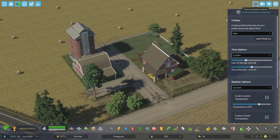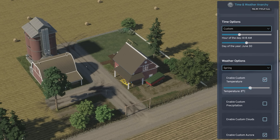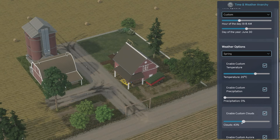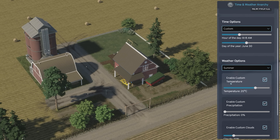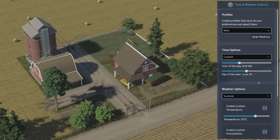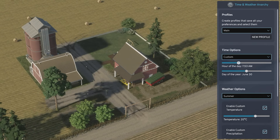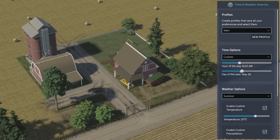Now let's take a look at Time and Weather Anarchy. For builds set in Spring, Summer, or Autumn, I usually set the temperature anywhere from 20 to 30 degrees Celsius. I disable precipitation, and I like having some light clouds in the sky, so I set that slider to 20. I also set the weather options to Summer, as I find this gives the best colors in the game, as the colors do change per season. Hour of the Day and Day of the Year are purely personal choices based on the lighting you like best, and will vary from map to map, so find something that works for you.